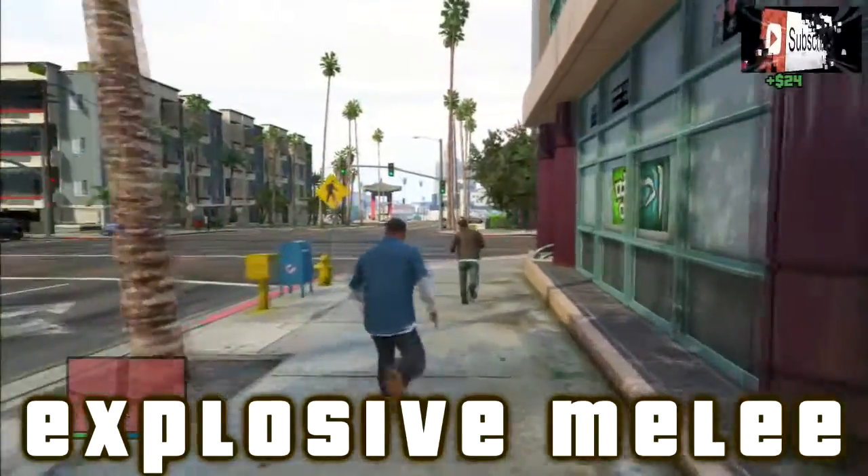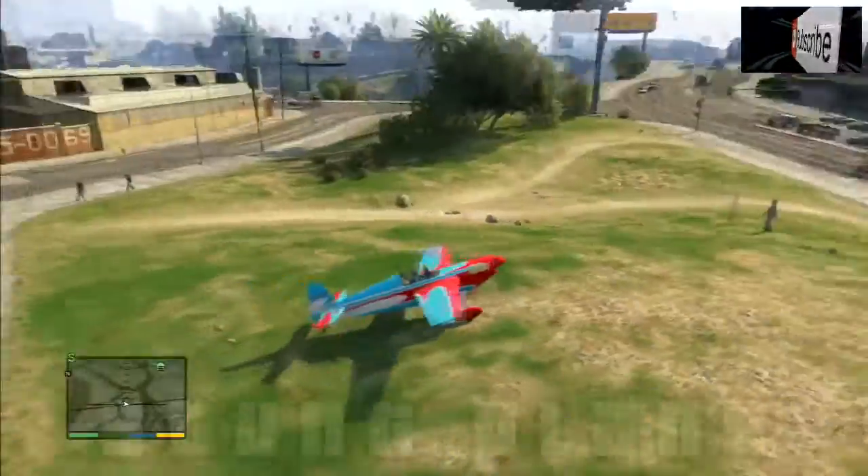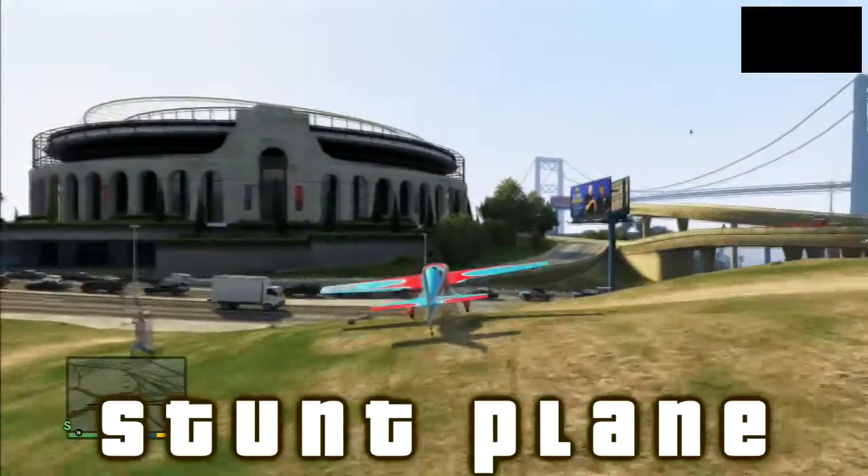Drunk mode is another cheat that you can find in the description. Lastly but certainly not least is the stunt plane — it does come in different colors and it is really cool. No weapons, but it is really fun to fly.